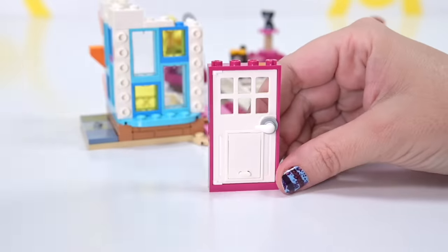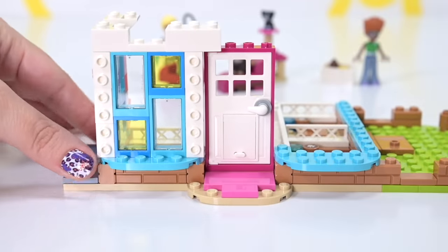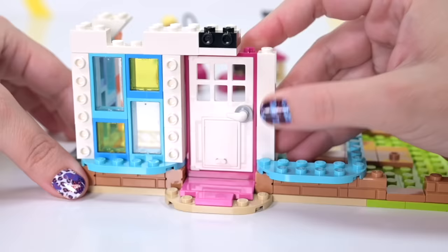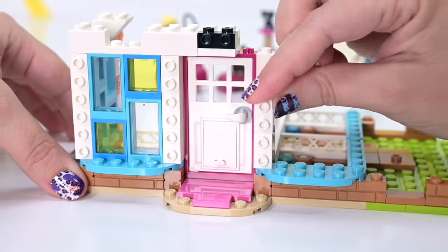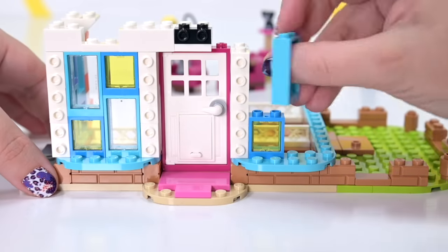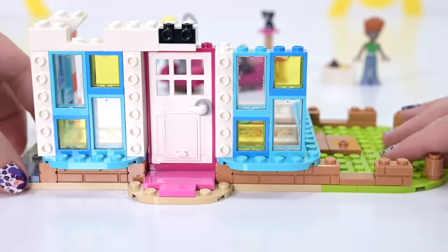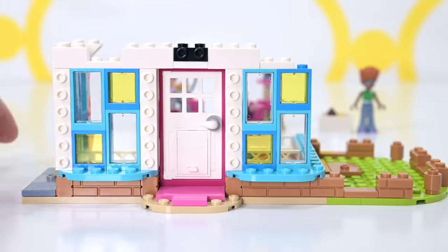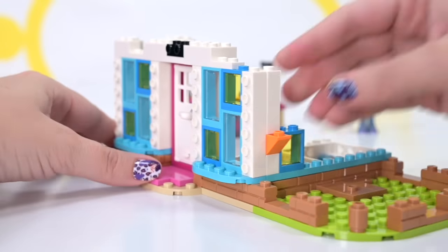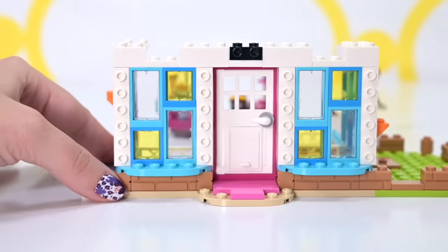We've got the new door with the cat flap - although having a cat flap is actually irresponsible because it lets your cat out to decimate the wildlife, so this is just for fun. Keep your cats inside where they can be safe and the wildlife can be safe, or have a dedicated enclosure for them. On this side we've got some more little sticky-outy orange sitting spots for the cats.